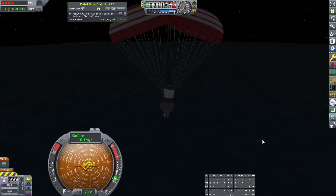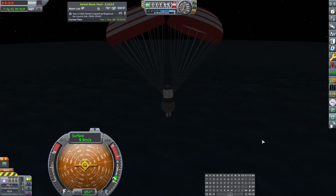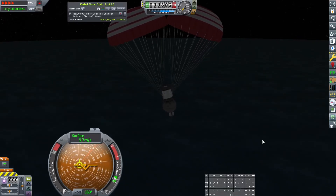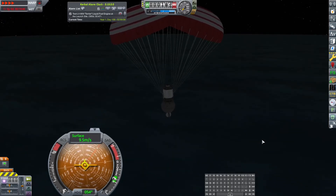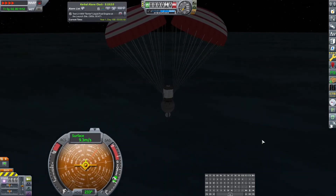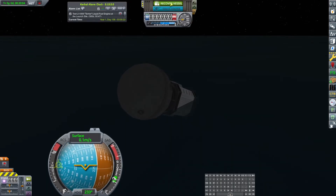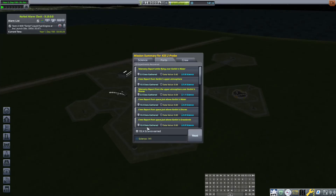I definitely want Bob or Bill to hop over to that other ship when we go back to him, which is probably going to be next episode, because we've been recording for like 50 minutes now. So when this thing lands and we get all this science back, I'll go up there next time and actually get those stations docked together. And it looks like we lost the propellant tank, but who cares? Let's get all the science home. 141 — we'll definitely take that.